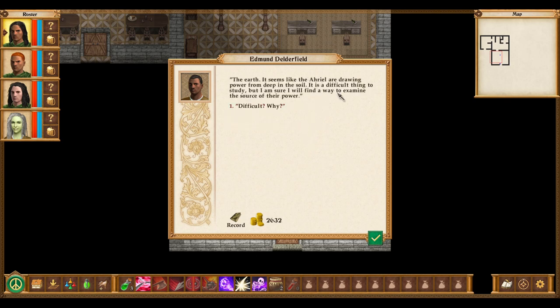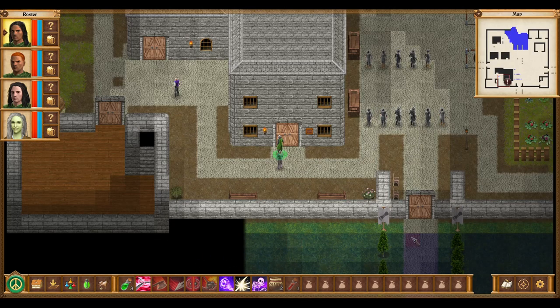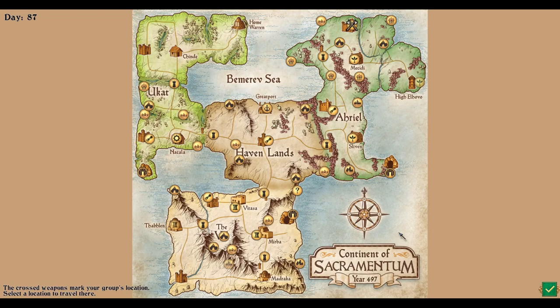What are you researching now? The earth — the Ariel are drawing power from deep in the soil. Since I visited their stone circle, the woods around Fort Mist have been more active. The trees are growing noticeably faster and we've all been distracted finding ways to keep the woods at bay. I'll take the experience. Have I explored up here yet? I've completely explored everything except this section, so I just have that and this left. Let's go to Heil Hovo.